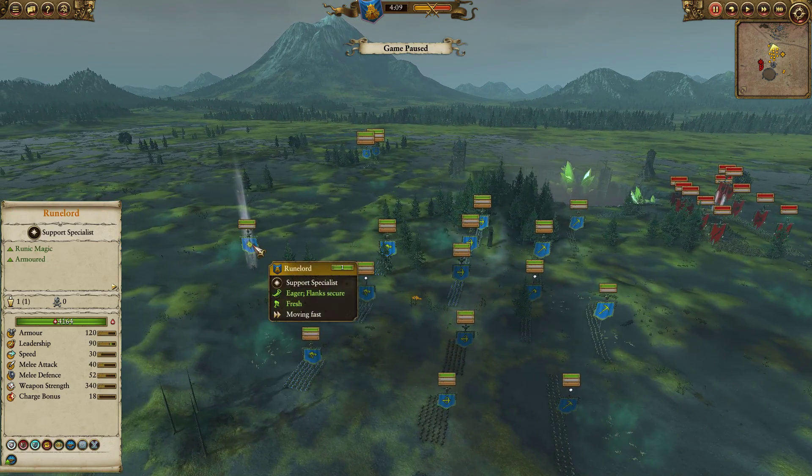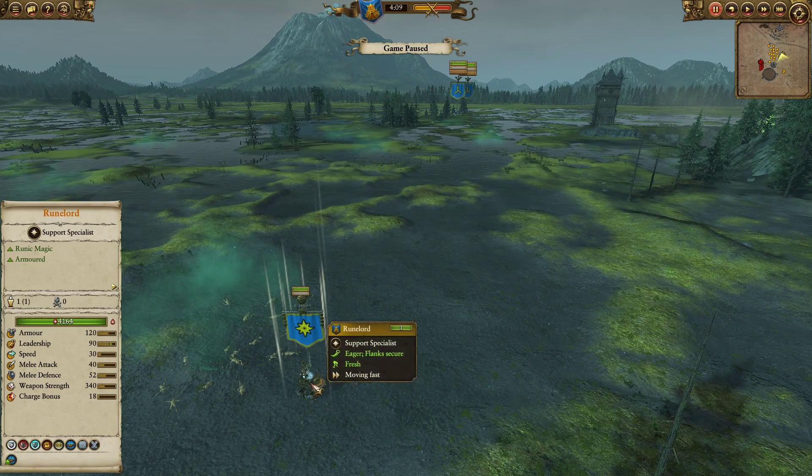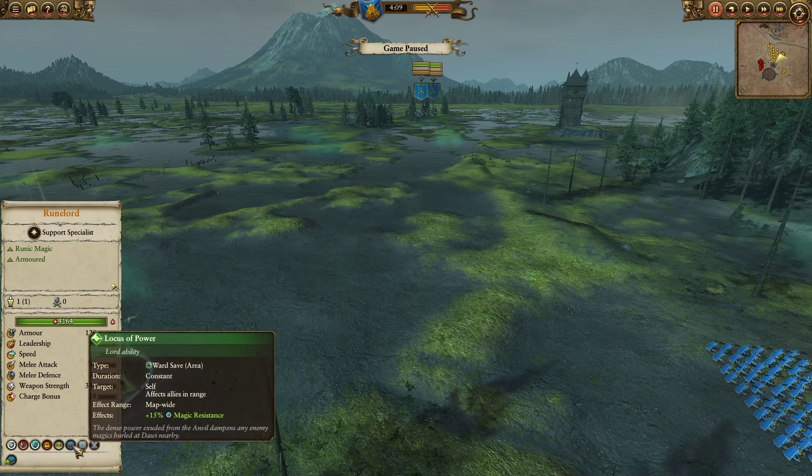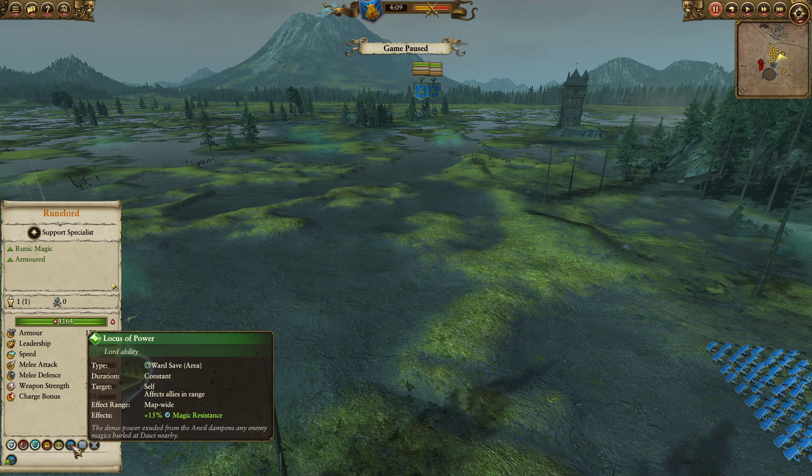I decided to run with a Runelord — I think the Runelord is a pretty decent choice. I did bring him with the Anvil of Doom; obviously this way he doesn't get knocked around. But most importantly, this does allow me to bring the Locus of Power. Skaven do have a decent selection of magic damage and units that cause magic damage, so Locus of Power will just make my units that little bit tankier.